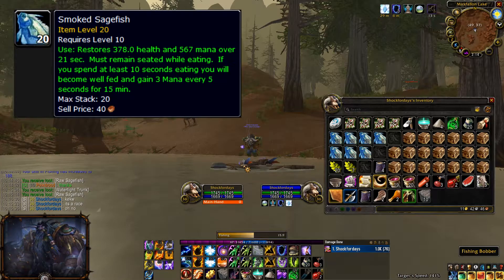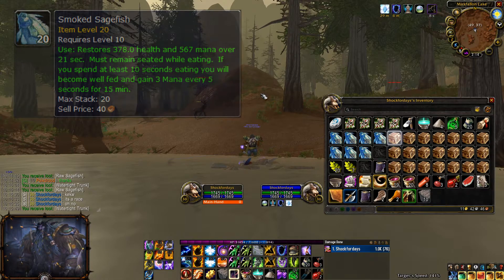Sagefish is the only node that spawns here. It's converted into 3 MP5 food and can carry your cooking skill from 80 to 160.